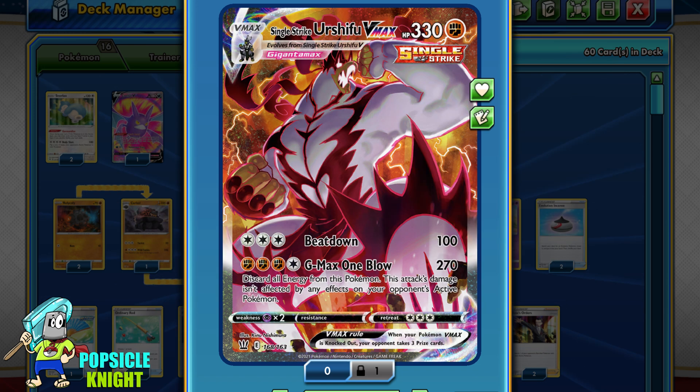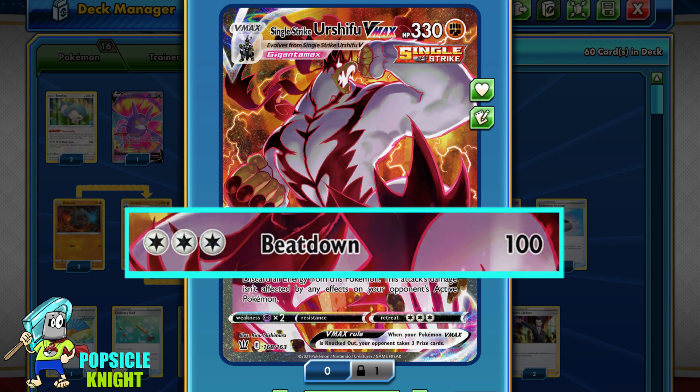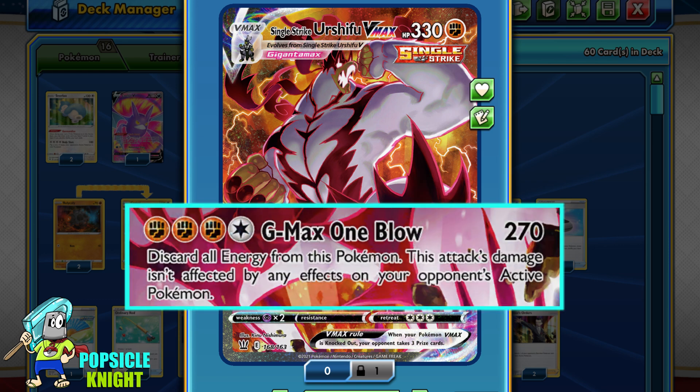Its Gigantamax form is Single Strike Urshifu VMAX with 330 HP and 2 attacks. The first one is Beatdown — for 3 Colorless Energy it will deal 100 damage. Its second attack is GMAX One Blow. For 3 Fighting and 1 Colorless, it will deal 270 damage, and you will have to discard all energy attached to this Pokémon.